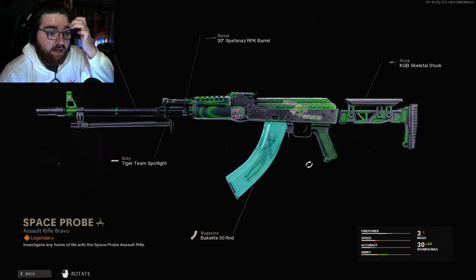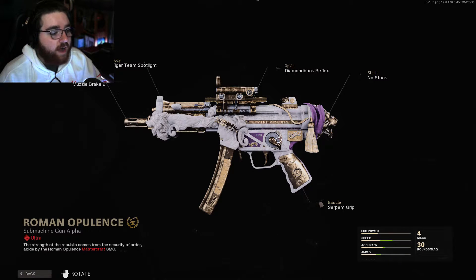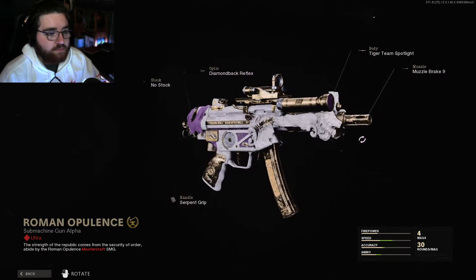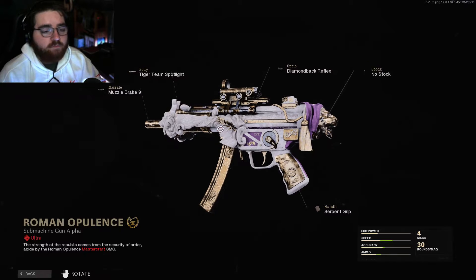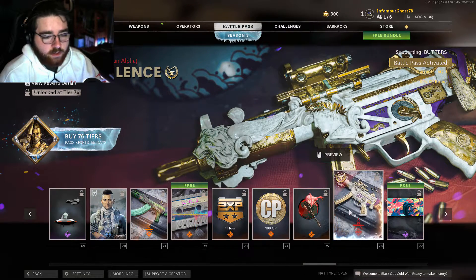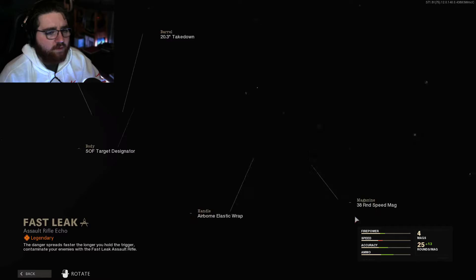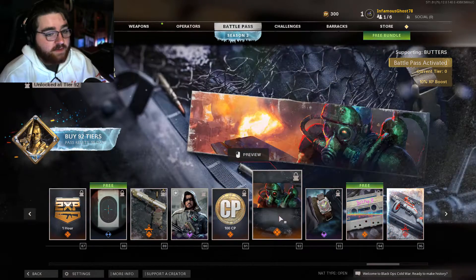There's an AK skin that's like an alien type thing — I think it's dope. Then I saw an MP5 ultra mastercraft SMG — this just reminds me of like Map 9 from Black Ops 4 with the marble statues. It's sick as hell. I wonder what camos look like on that because this is one of the best camos I've seen. I'll use this blueprint for the camo a hundred percent.